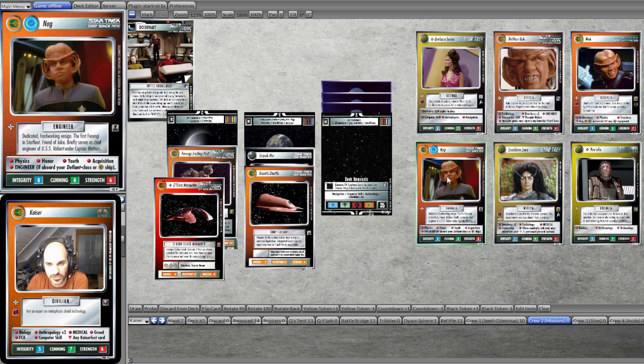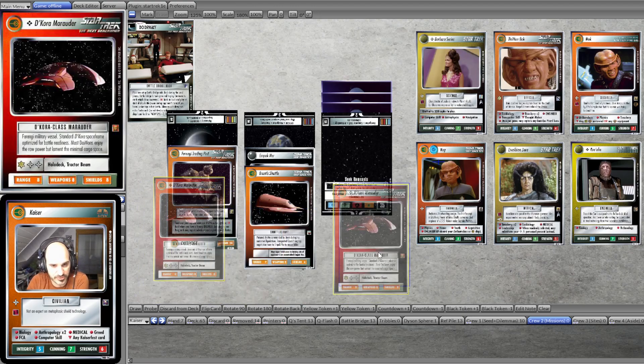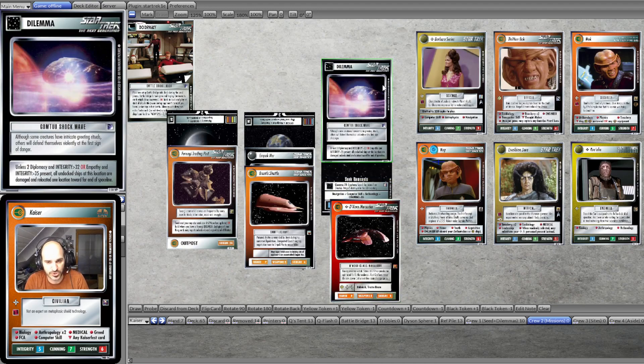We have Babs, Zora, Raylin, Nog, Bok, and Mug — so all the eras, all the property logos. We attempt from the Seated Decorum Marauder and run into the first piece: it's Gomto Shockwave. 2 Diplomacy, Empathy — no can do.